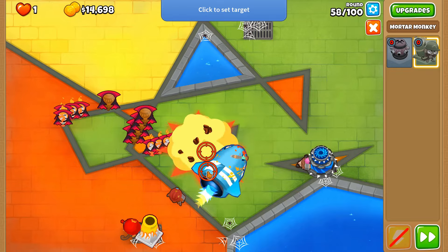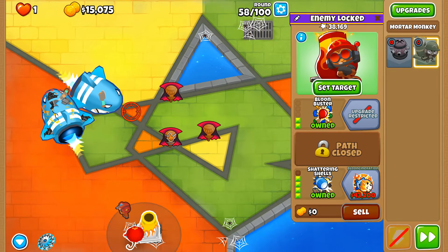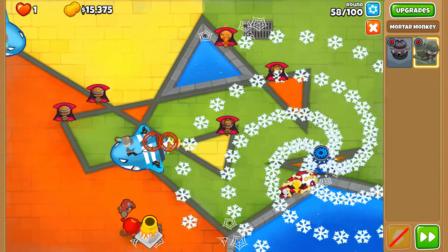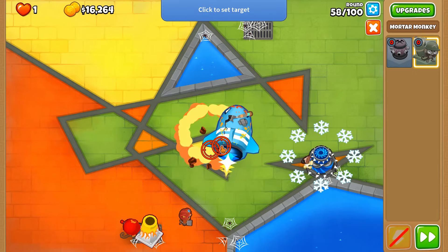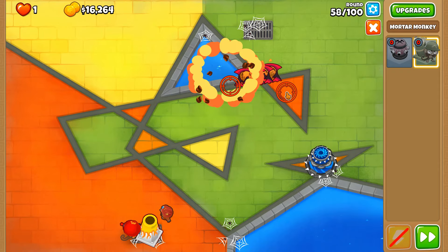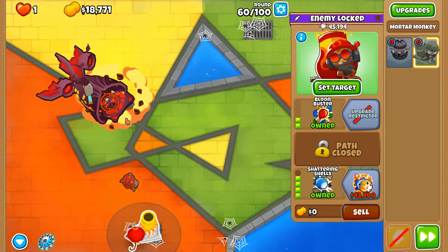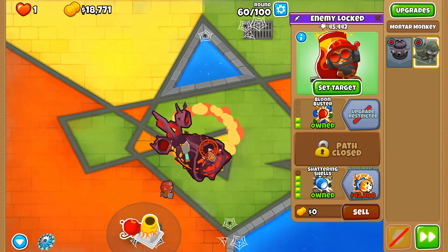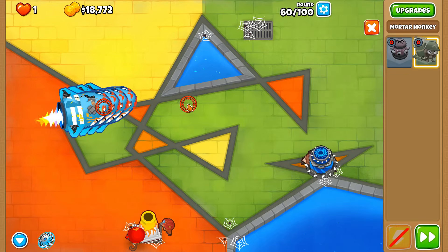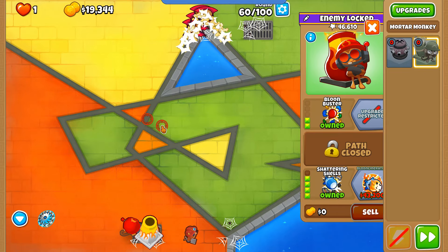I would say the Super Maelstrom is the second worst attack shooter for two-tower CHIMPS. The Attack Zone is by far the worst — it's only really good against MOABs but cannot clear up anything else. The only thing it does well is summon ceramics, not deal with ceramics. Infernal Rain is the best attack shooter for 2TC; its only weaknesses are purple balloons and, newly, camo balloons since the meteor no longer has camo detection by default.